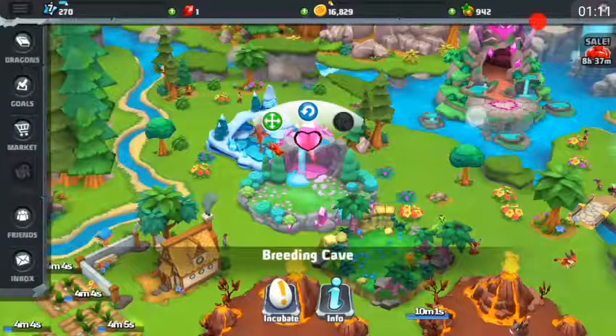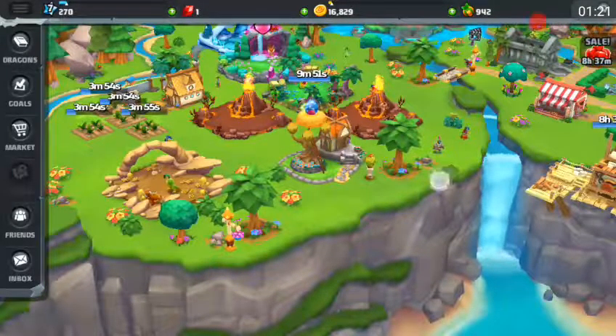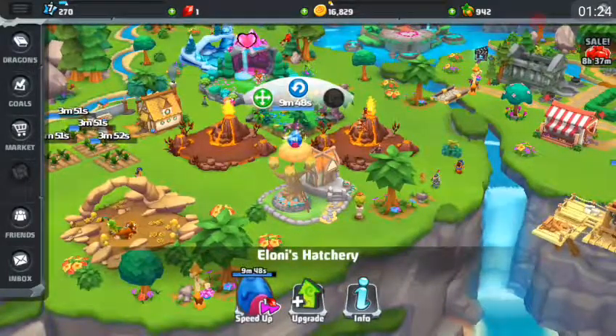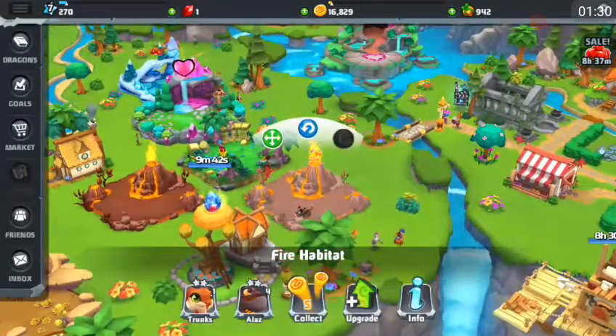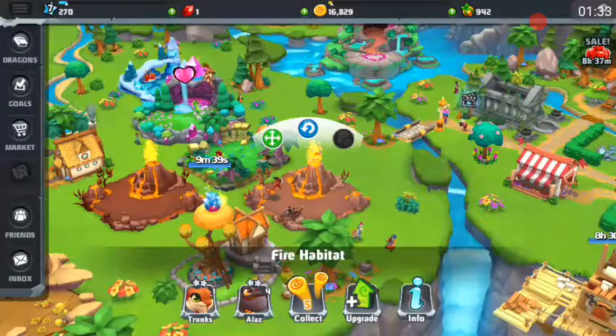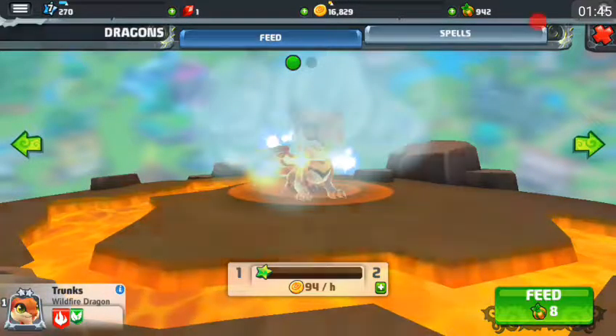I don't care about the breeding island. So that's gonna be done in 10 minutes, and that is the saw dragon, which I actually have a mission to get. I'll put him in this place because I think I'm gonna get rid of Trunks — I already have a wildfire dragon and he's pretty much useless. As cute as the wildfire dragons are, I think I'll sell him.